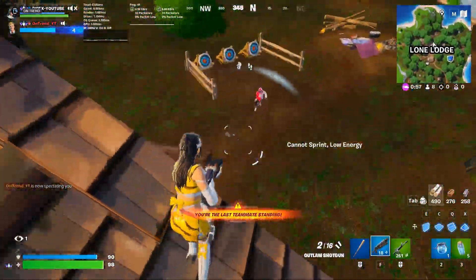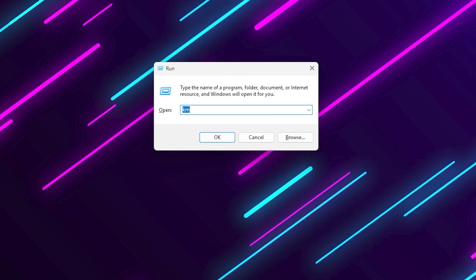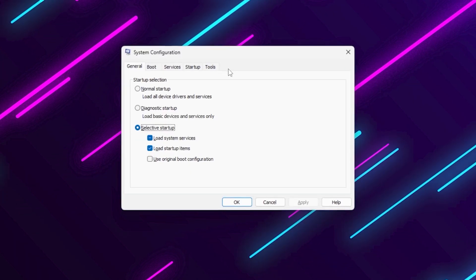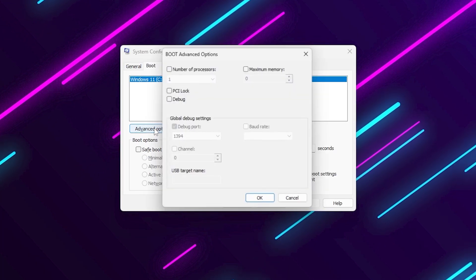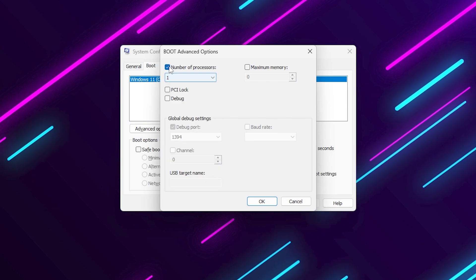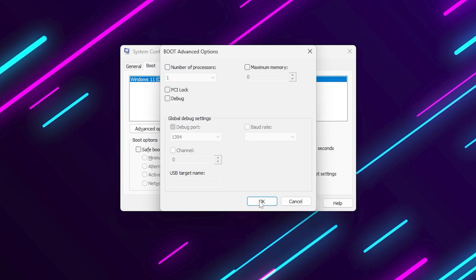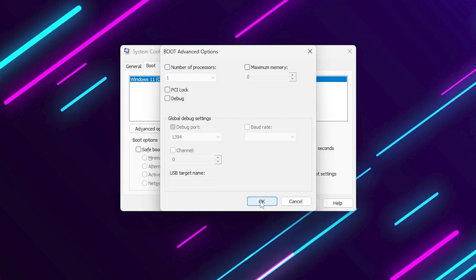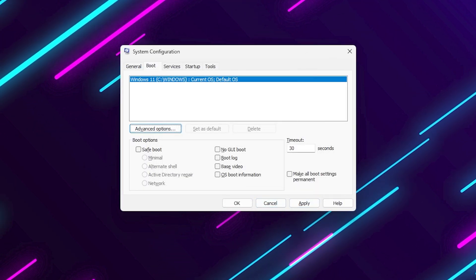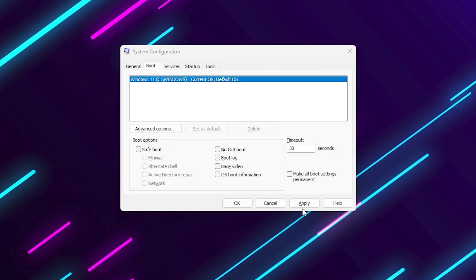Next up is a very common mistake a lot of people make: the System Configuration number of processors tweak. You've probably seen videos telling you to open MSConfig, go to the Boot tab, open Advanced Options and check number of processors. But here's the truth — this does absolutely nothing for performance. Windows already uses all your CPU cores automatically. This setting only exists for developers to limit cores for testing, not to unlock them. So don't waste your time with it.